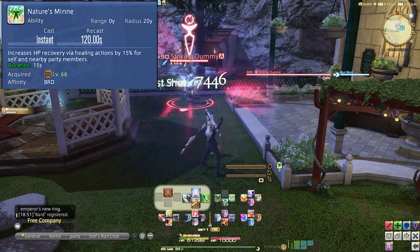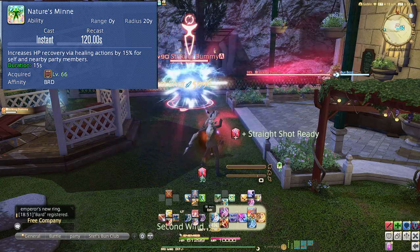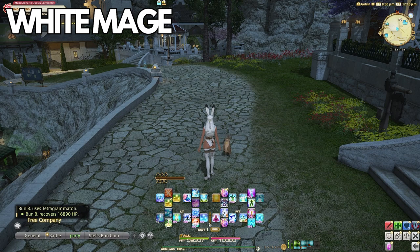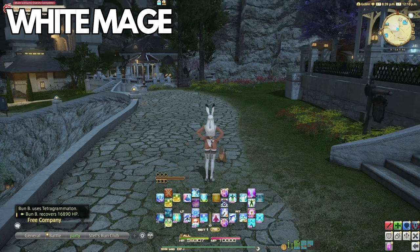But healers are not all made equal, and these buffs are not an even spread between healers, so let's go through and see where each healer has them. White Mage has Asylum, which increases HP recovery via healing actions by 10%, with the caveat that players have to be in the bubble.